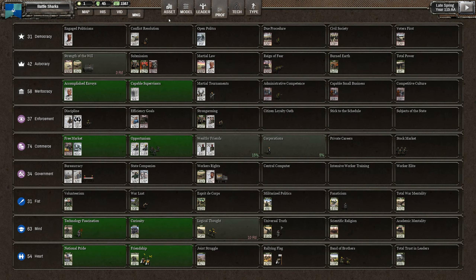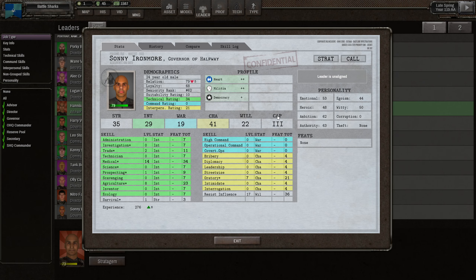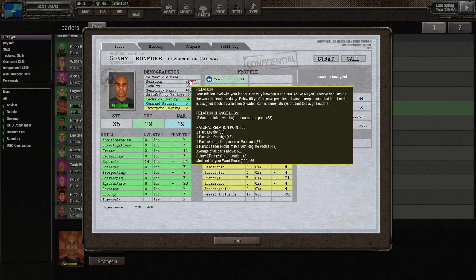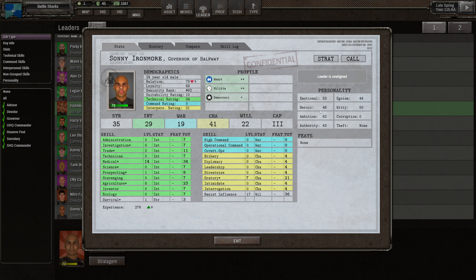Let's have a quick look at my leaders to see if there's anything that needs attention. That's a relationship point - pretty good. Sunny Ironmore however - this guy, his relation is going down. Why? He likes militia, democracy, and heart. His relation is high but his natural affinity means he doesn't like me very much. Got to do something about that.